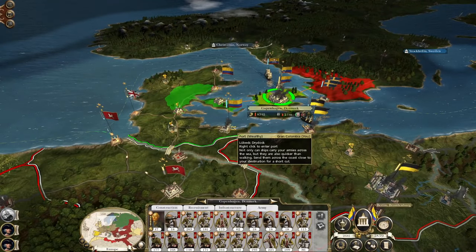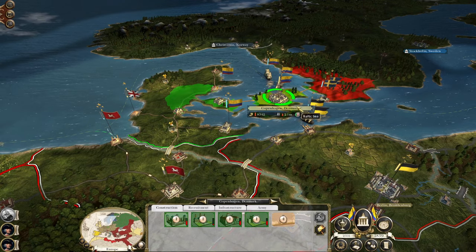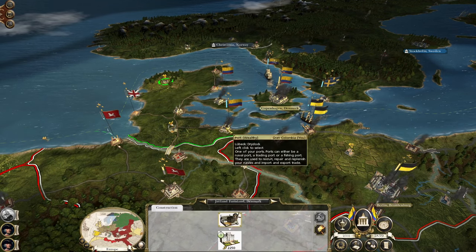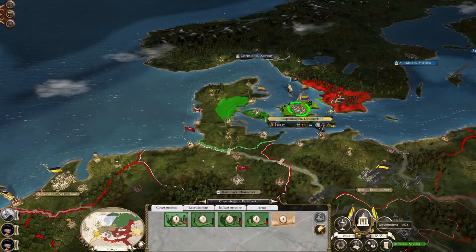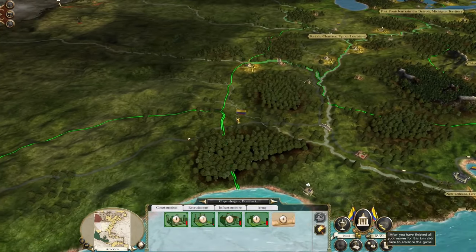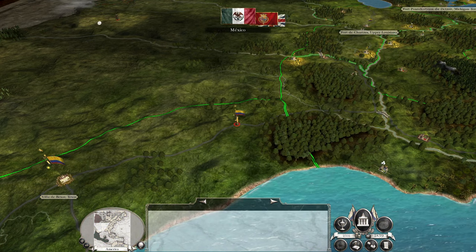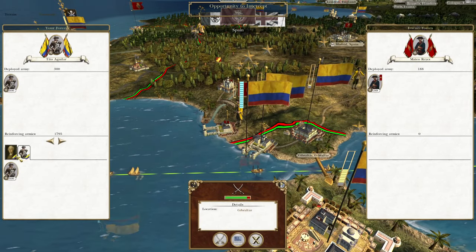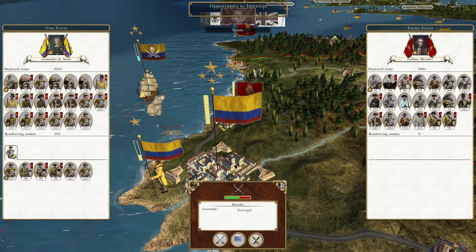Let's repair the dry dock. They still don't like us, but we're going to dismantle the university. Let's stabilize Copenhagen a minute. There's a random French force deep in the west up here. How weird. Do I want to intercept? No, I don't really care if they garrison the port. Do I want to intercept this force? Yes.